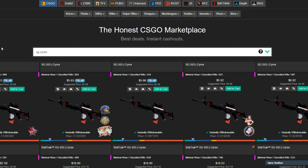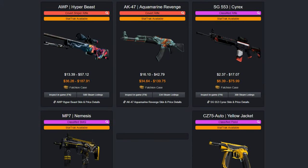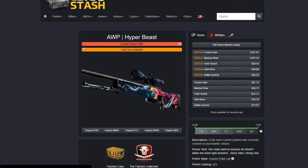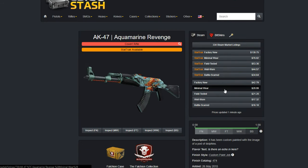In the case of the Aquamarine Revenge and the Hyper Beast though, the Cyrex is actually not going to be very profitable for you to trade up. If you look at the Minimal Wear Hyper Beast, it ends up being about $36, and the Aquamarine Revenge ends up being about $29.